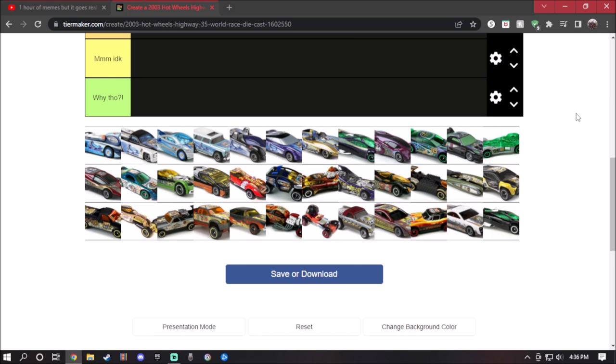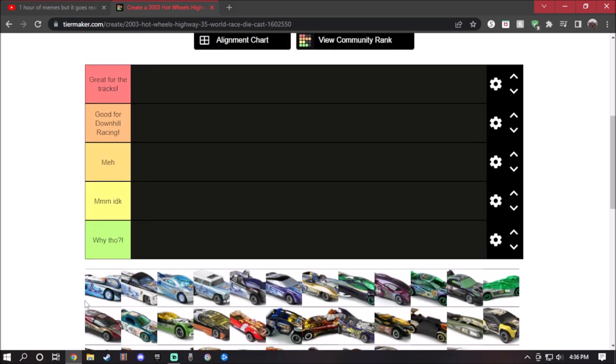Now we're going to start it off with the first car, which is Deora 2 — this one right here. Deora 2 is a classic model and a lot of people would know who it is. Deora 2 is one of the original members from Highway 35 World Race and is owned by Vert Wheeler. It comes with two surfboards. Vert Wheeler is a kid who was chosen to do the World Race — long story short, he won.